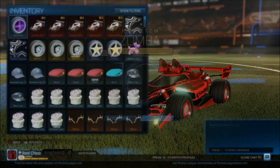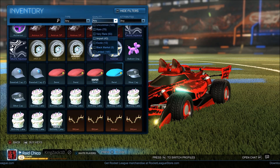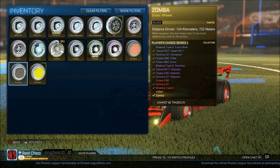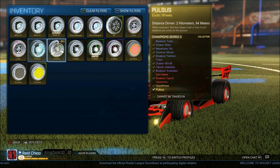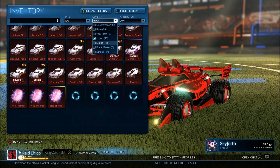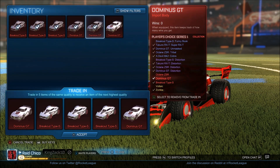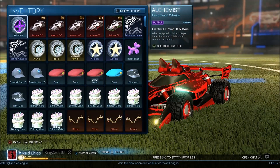Oh my god! Zach! I got Black Zombas! Oh my god! I got Black Zombas! Guys, I got Black Zombas! Oh my god! From a PCC trade-up. Oh my god! I got Black Zombas! Oh my god! I got Black Zombas!